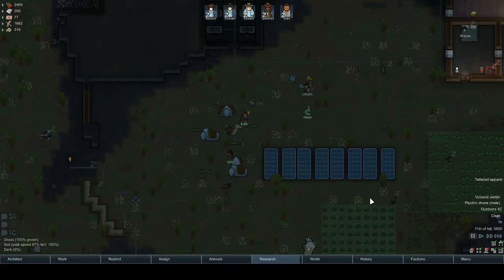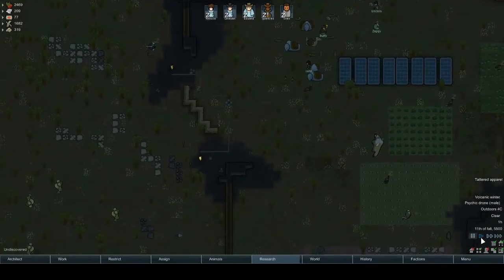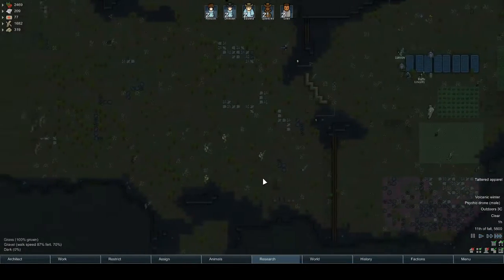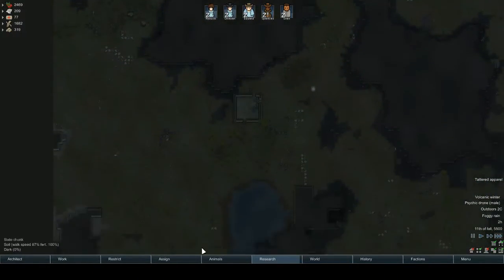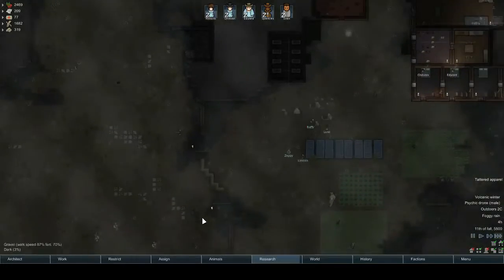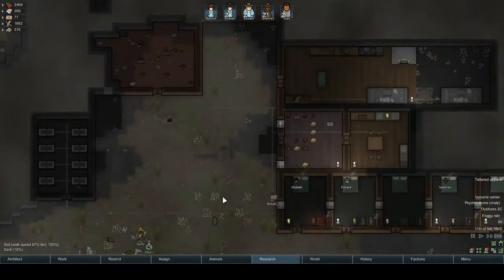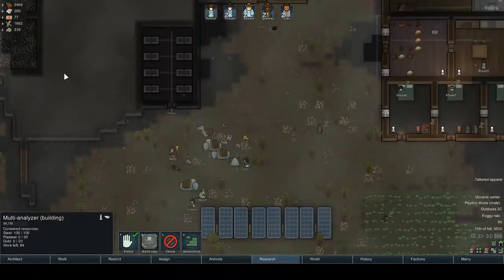Hi everybody and welcome to episode 7 of this let's play RimWorld, let's get started. Last episode we had quite a few cargo drops which were all good, and we got them deconstructed as well. Some extra steel and components would be good. We've got all this going and now we've got the plaster and the gold.